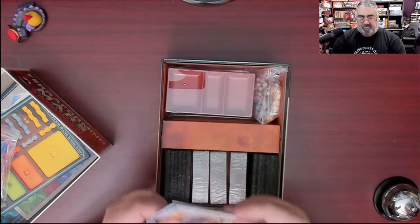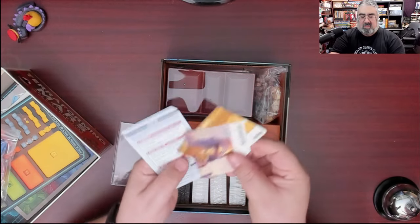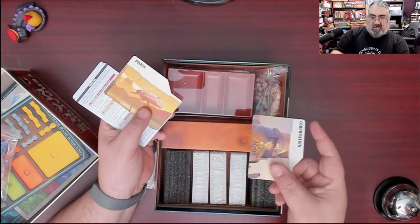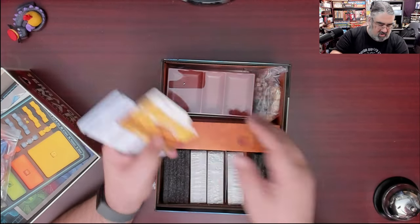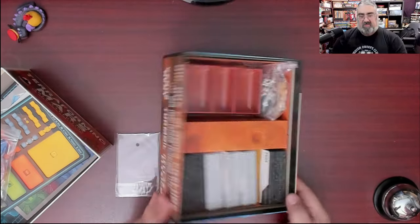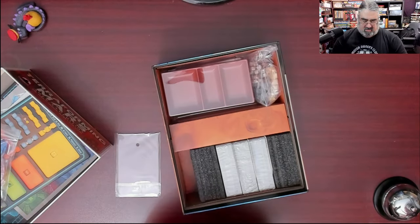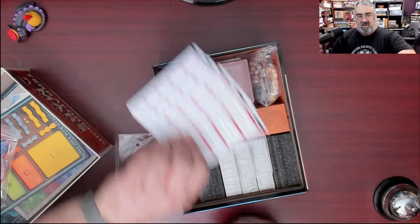Corporation cards should also be rule summaries. Oh — these are dividers! Awesome, very cool. Though I have to wonder, if I put the playing board on top of that, isn't that going to bend them? But for a cardboard box insert, that's nice. Player aid cards look very solid, very comprehensive.